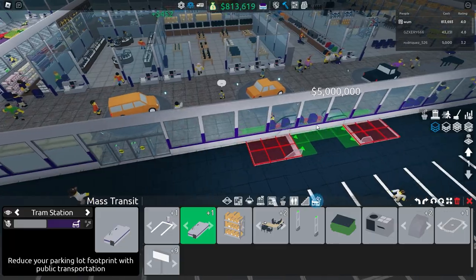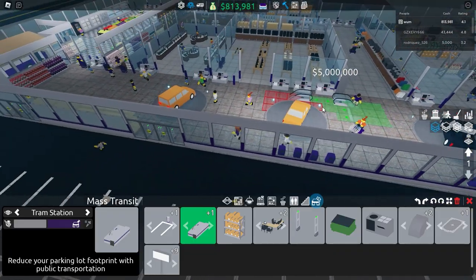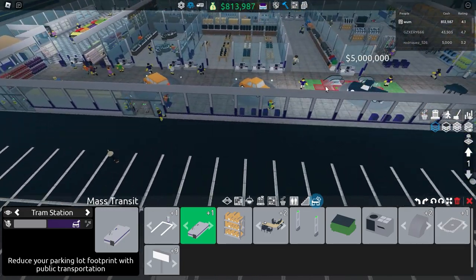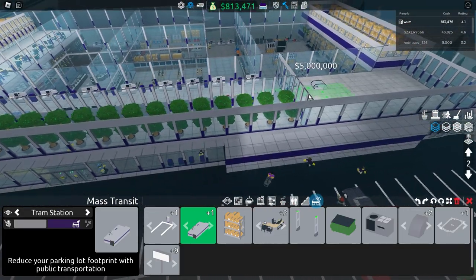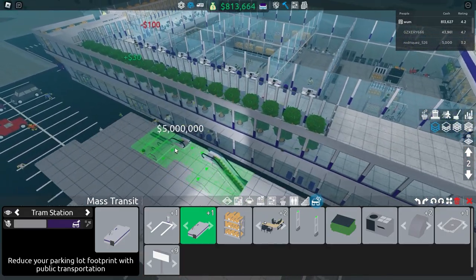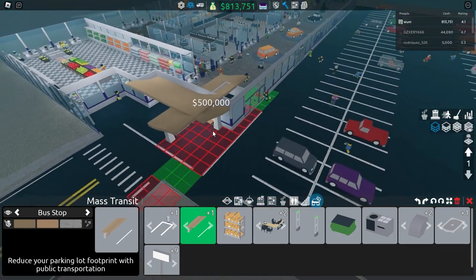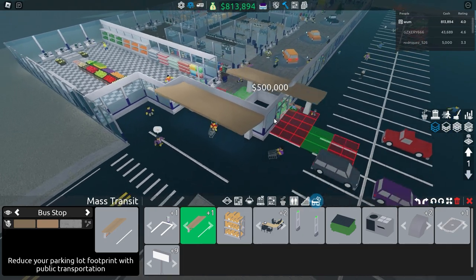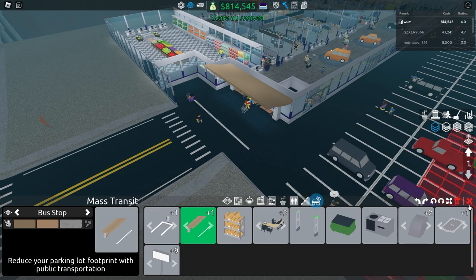The next category is a mass transit or tram station. I don't have one yet — it costs $5,000,000. As soon as I get that I'll buy it and show you how it goes. Same thing as a parking spot: you can only place it wherever it's green. The other one is a bus stop, which I do have. It costs $500,000. Same thing — wherever it's green you can place it. As soon as you place it, a bus will arrive shortly full of customers, and more customers equals more money.